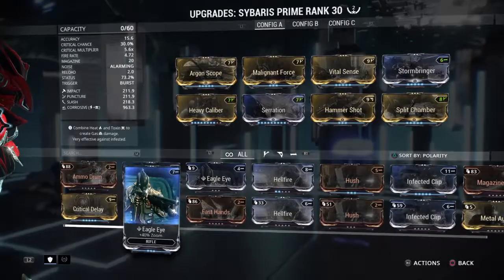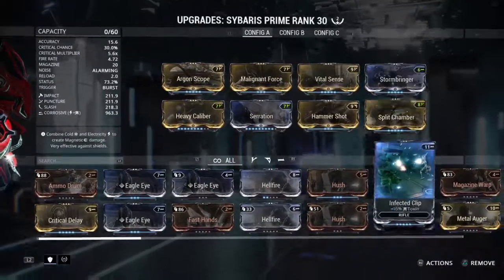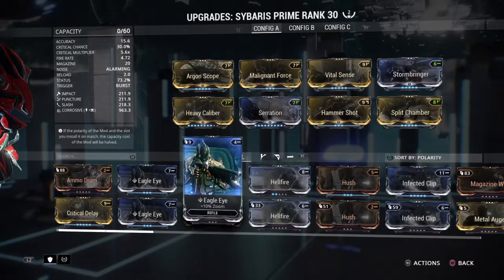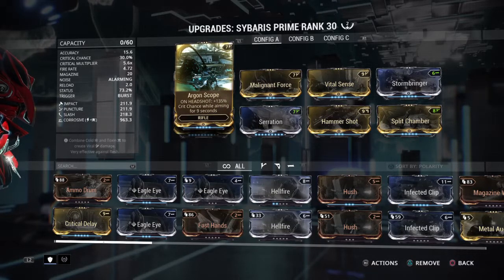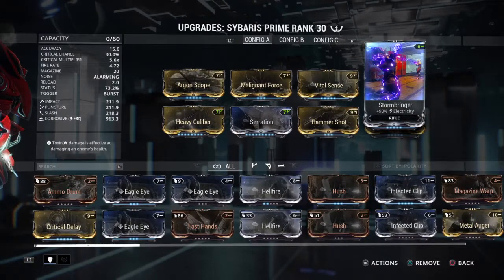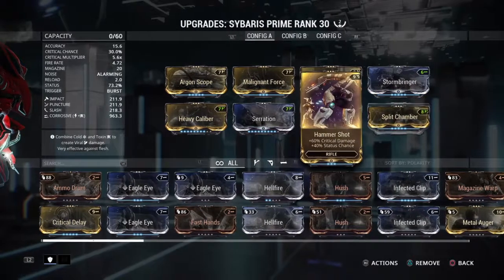It's really simple. It uses Argon Scope, but if you don't have that, you can put Point Strike instead, though you would still be missing some damage. The other mods are pretty obtainable. Argon Scope is honestly pretty easy to maintain with headshots. You have toxin, status chance, critical damage, electricity — and if you have High Voltage you could replace one of those, but that's going to cost another forma. Split Chamber for multishot is really nice.